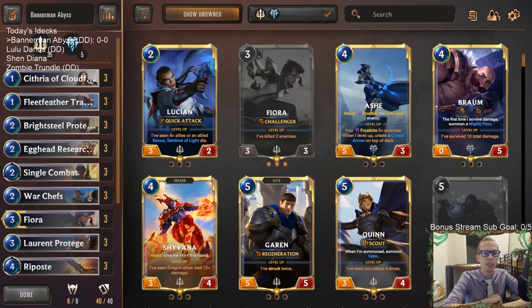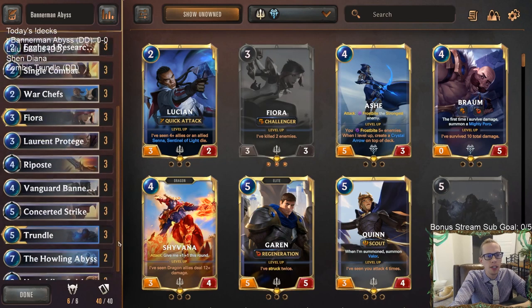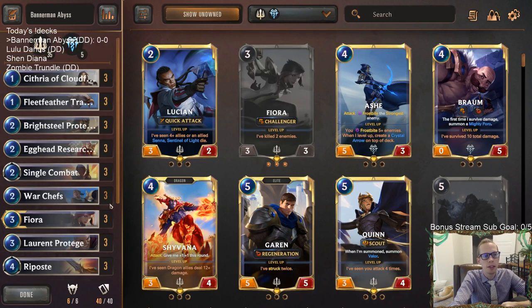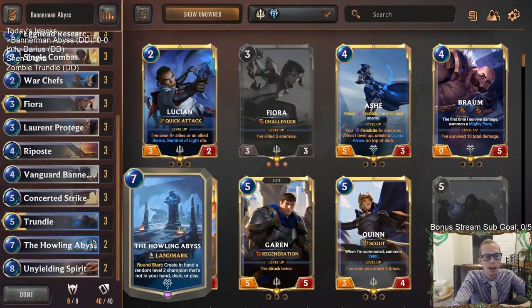Welcome everybody on Twitch chat and YouTube for some Bannerman Abyss — this is going to be our first deck of the day. We've got four brand new decks today that should all be a lot of fun. We're playing a Bannerman mid-range deck with regular Demacia cards, challengers, all that kind of stuff. Bannerman decks are good at curving out, but the top end can sometimes run out of cards, so to counteract that we have the Howling Abyss at the top end.